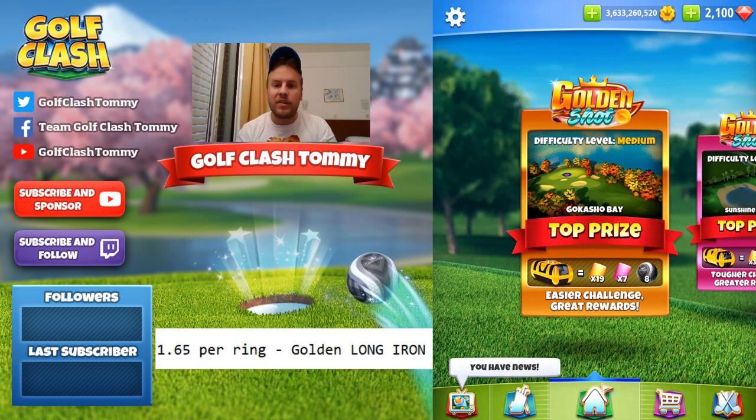Medium level — as you can see we're able to win some Kingmakers and also some good cards. It's very important to have in mind that the Kingmakers are the ones we're going to focus on here. 1.65 per ring for the Golden Long Iron, and we are playing at max distance of our club. Every shot I'm making is from max numbers, and it also includes adding 10% to my adjustment because we're playing downhill.